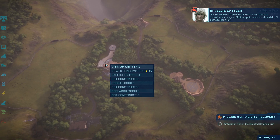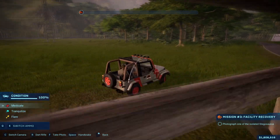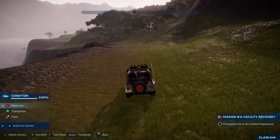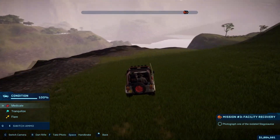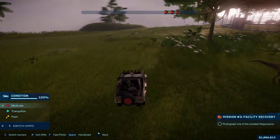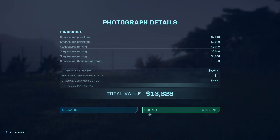We should observe the dinosaurs and look for behavioral changes — photographic evidence should do. Now I take the car and go to the stegosauruses to take a picture of them. I really love this map — I love the cliffs because it gives you the vibe from the second movie, The Lost World. It's nice just riding all the way over there. We have the parasaurs and gallimimus. Here are the isolated stegosauruses — I just took a picture of them.